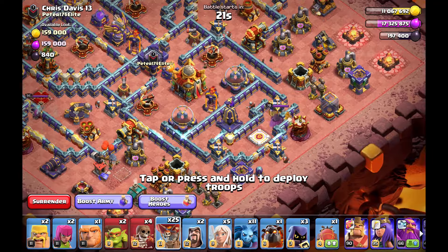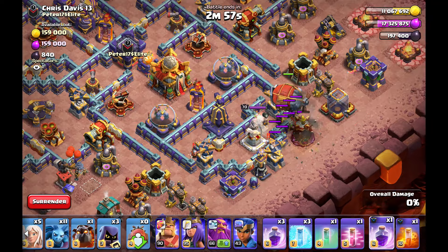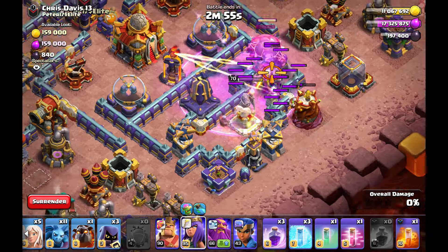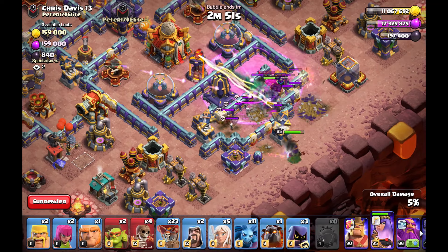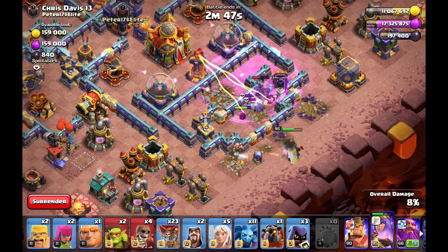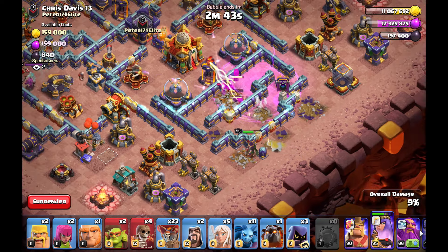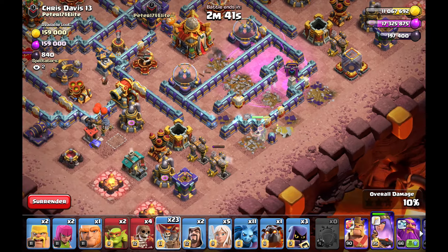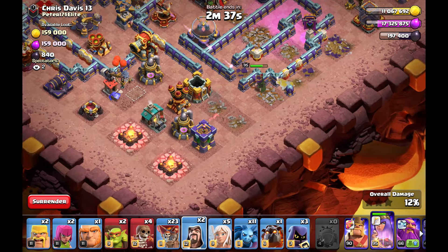Next plan on this base — a short yeti blimp, maybe it was baited but no problem because I can invest the rage and the monolith will go down either way. The multi-inferno tower also goes down — perfect value. With the electrical I get the enemy warden, the monolith, and the multi-inferno tower.